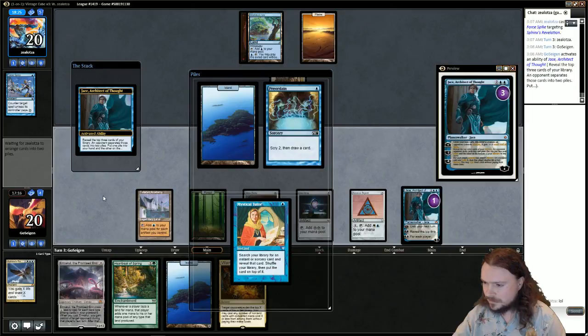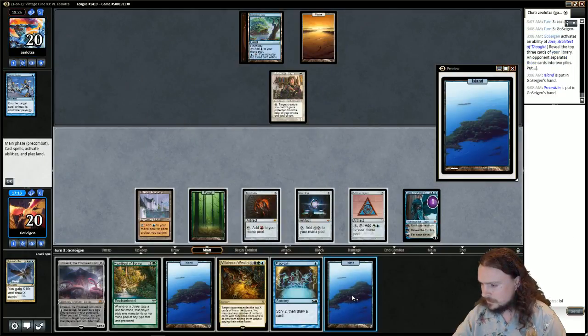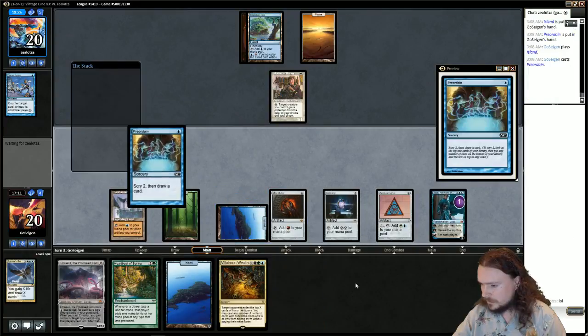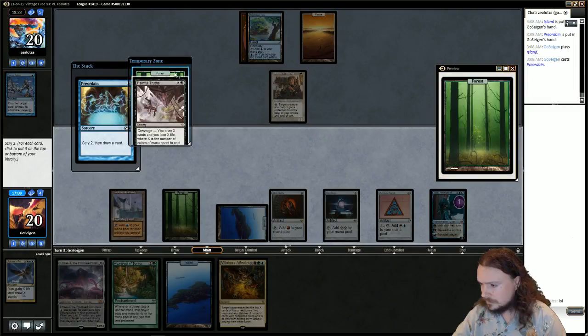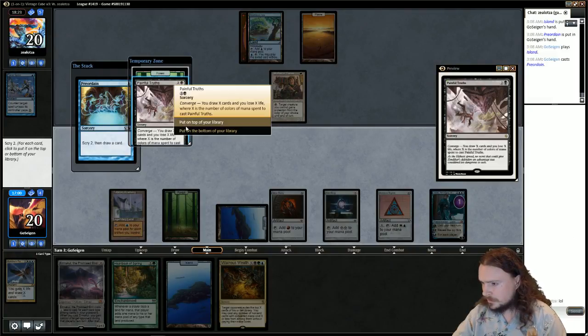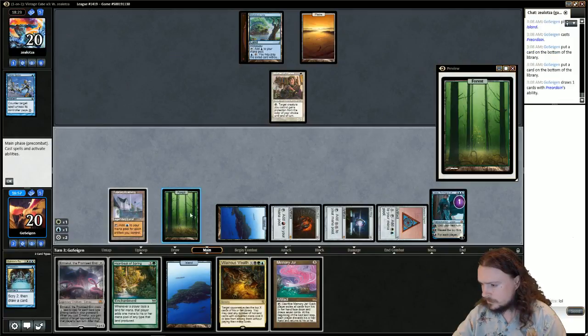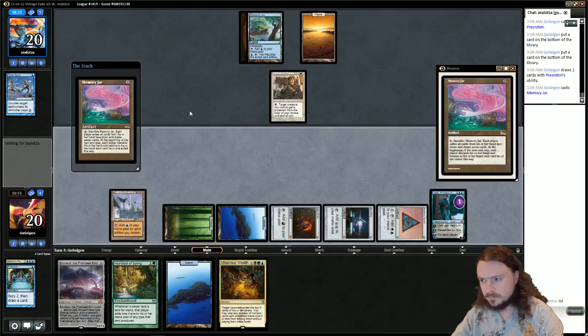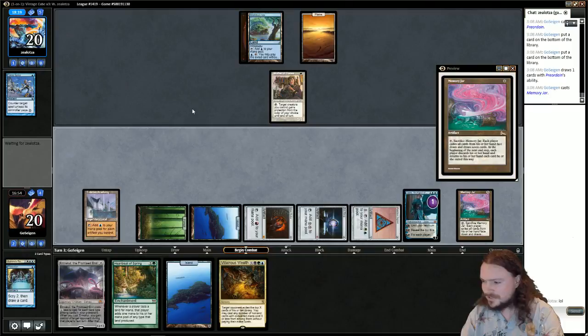We're just going to take whatever the two cards are, mostly because we want this land. We're not going to go for Heartbeat just yet. We don't have Black mana — I didn't even notice. Put both on bottom then. Memory Jar. This looks like an average turn three.